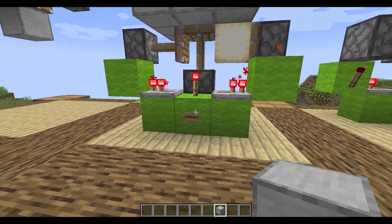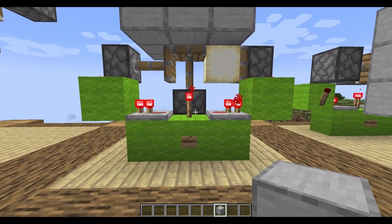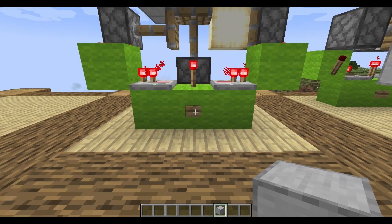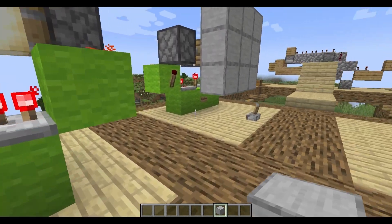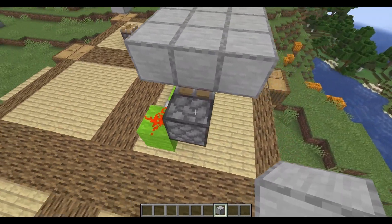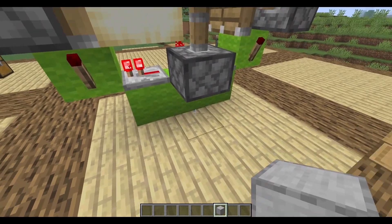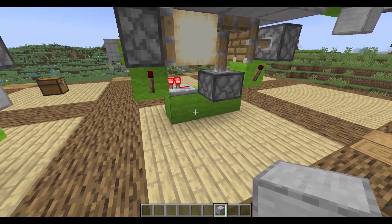Where I have the button is where your input should go — it has to turn off the torch for everything to work. The reason for using a button is that it allows the circuit to power back on. If you use a lever, you have to flip it again for it to work. I placed the button in front because using it there affects my piston, but you can still route power through a repeater or redstone dust leading into it.